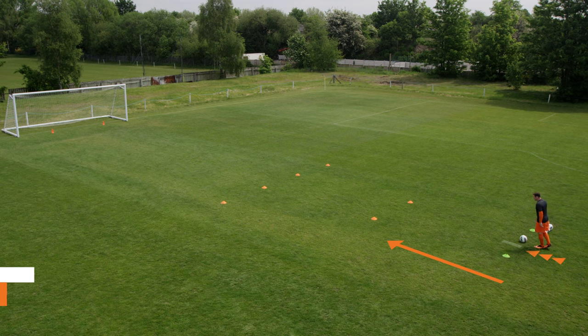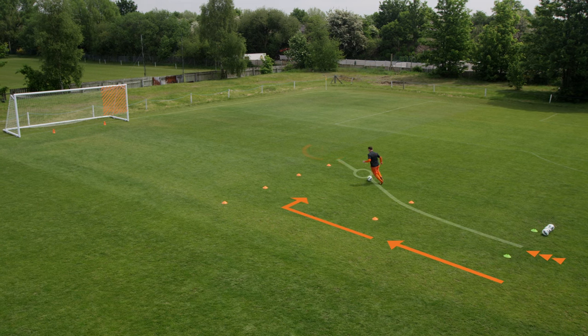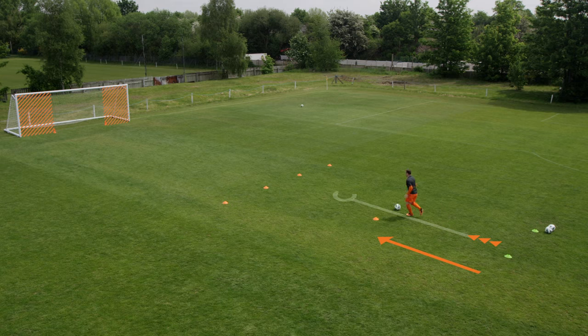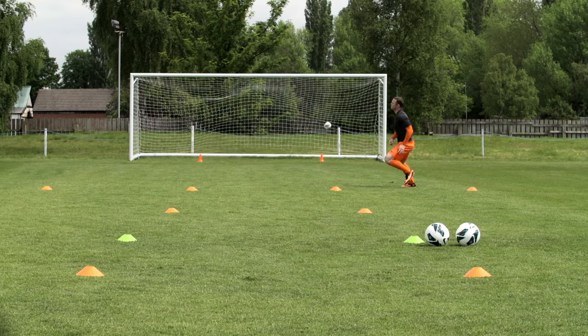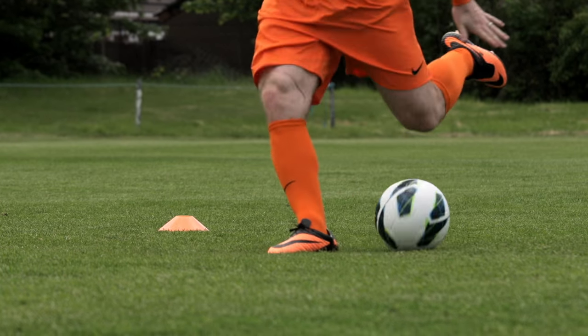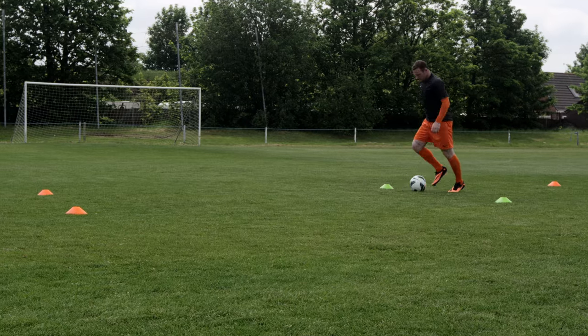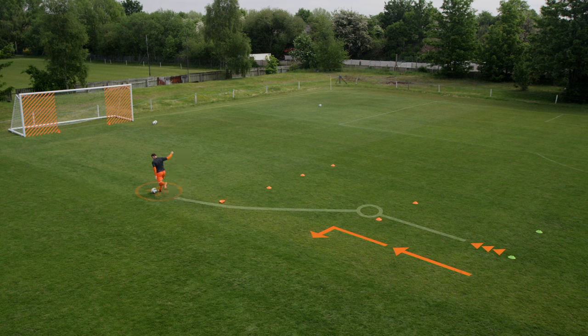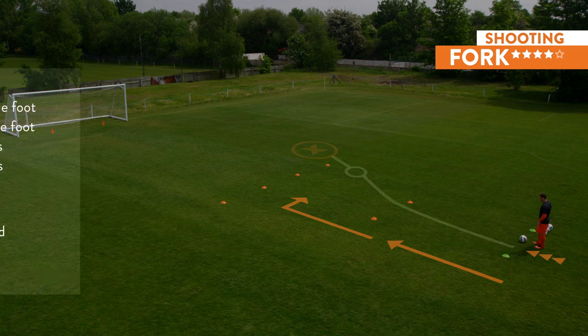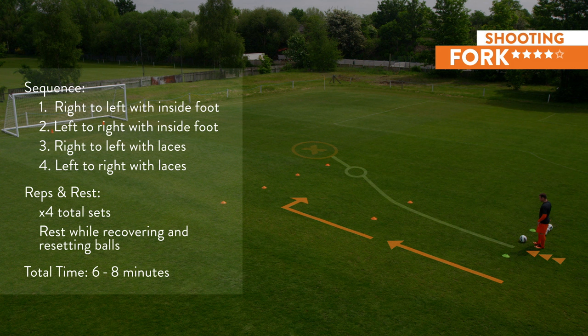Fork — it's all about your position. Dribble at speed towards the goal. Sharp change of direction to the right at the second gate — shoot from the outside right position. Second ball: change of direction to the right, finish with power and accuracy. Collect the third ball and change direction left past the second gate — finish side net. With the final ball, cut to the outside left position and make a great finish. Do one set moving right to left shooting with your inside foot, then one set moving left to right. Repeat shooting with your laces. Four total sets with twenty-second rest in between. Six to eight minutes of total training time.